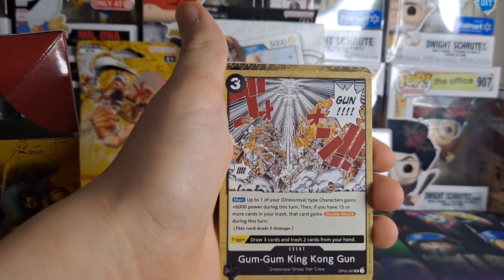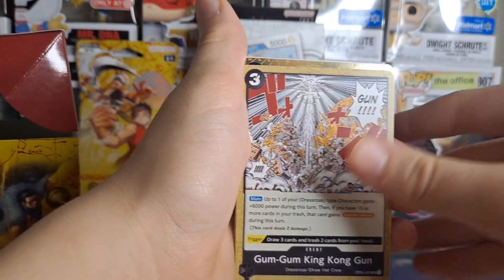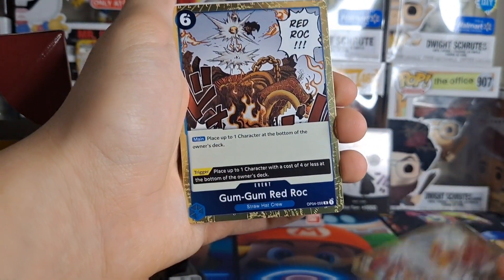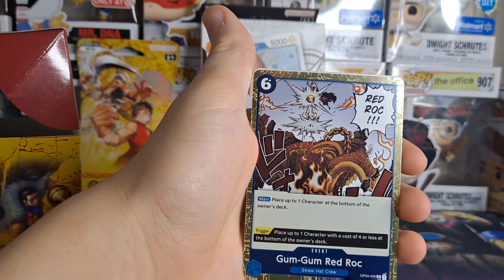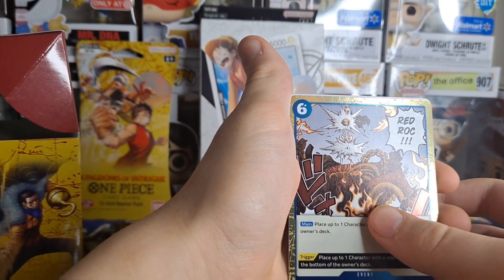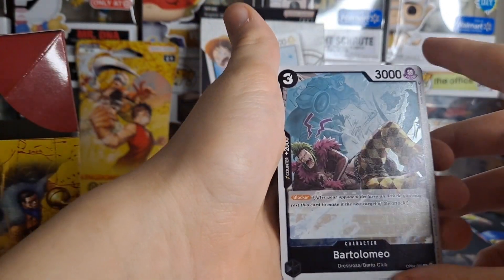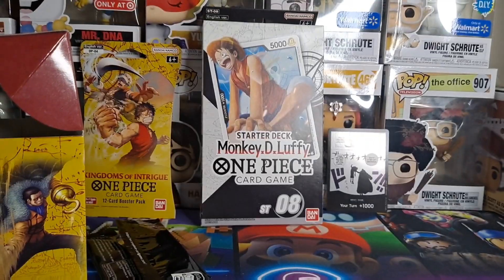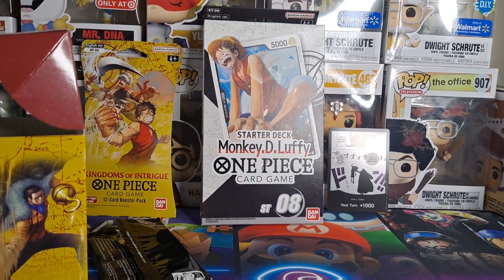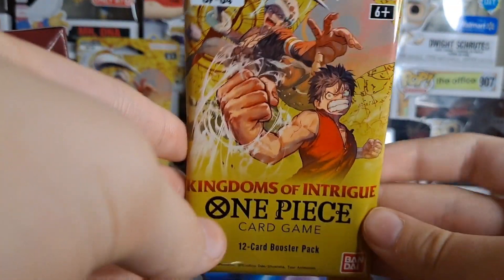Ooh, Gum Gum King Kong Gun — Dressrosa. That looks fire, it's like an actual panel from the manga, colored. Ooh, Gum Gum Red Rock — it's shiny! I don't know if it's worth anything, but that is sick. I'll look up these prices later. And Bartholomew — I don't know his full name but I know who he is. That was the first pack. The only card that looks like it could be valuable is the Gum Gum Red Rock, but I know some of these cards are worth crazy amounts.